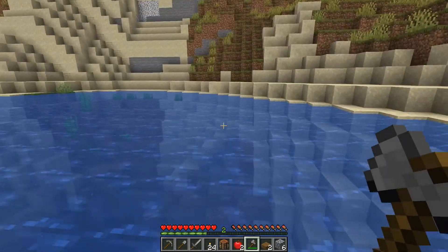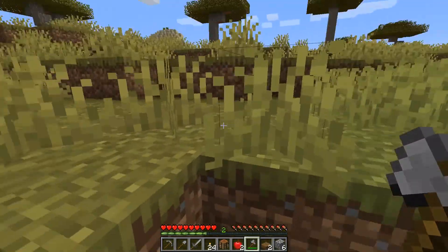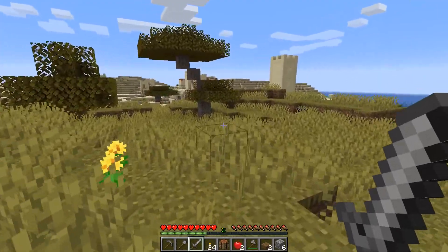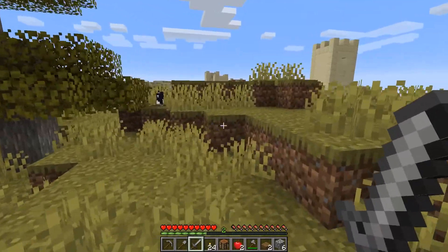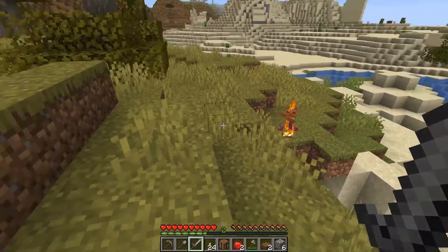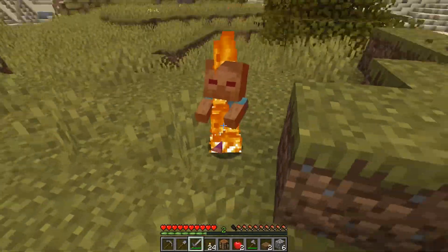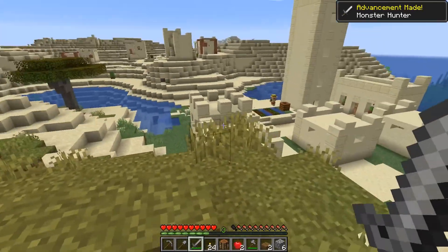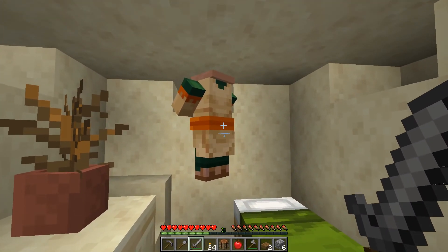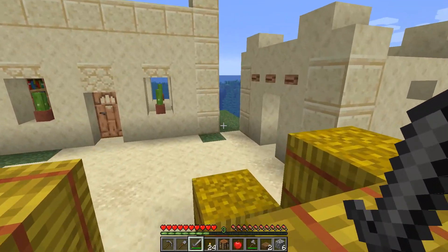Got to be careful though — we might get attacked by what are known as the drowned, or as Justin and I call them, Ben. Because we're old and we quote memes that are no longer relevant. Alright, so let's go over here and have ourselves a look at this other village, which I really didn't expect to have one right next to the first one we found. This is awesome! And I do love deserts and desert villages and sandstone. I wasn't expecting you to be around here. I was having trouble hitting him, but there we go. I do love building with sandstone and stuff too.